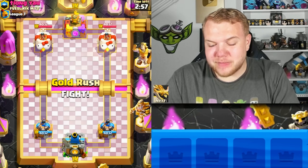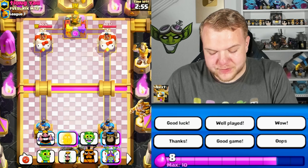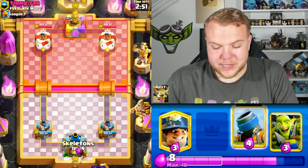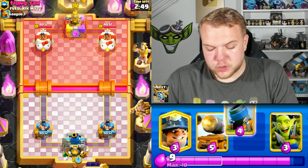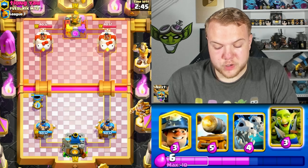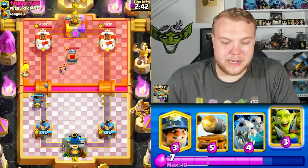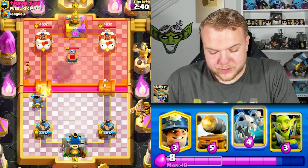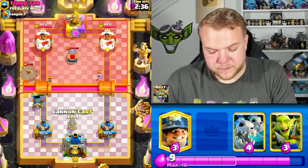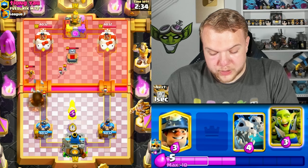Hopping into game number one. What I like about this deck is that it's very versatile — you have many different ways to pressure. Most important is the mortar, but also many other games you can get a lot of damage with a miner. Sometimes skeleton king ability — you really have many different ways to force out spells, force out elixir, and then punish them after.